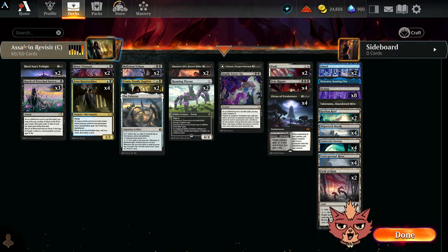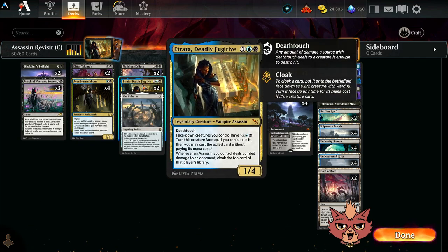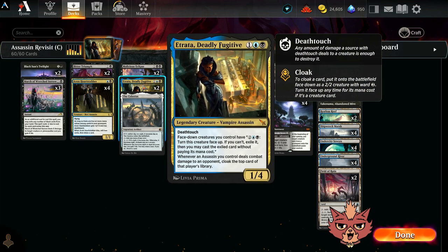We're essentially revisiting assassins. We've got four Aven Heart Stabbers: two mana, one-one bird assassin with flying. When it dies, you mill two cards and draw a card. As long as there are five or more mana values among cards in your graveyard, it also gets plus two plus two and has deathtouch, which I think will be pretty easy to get to in this build.